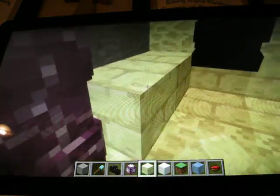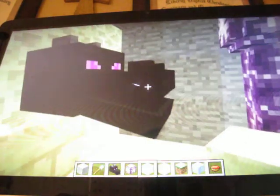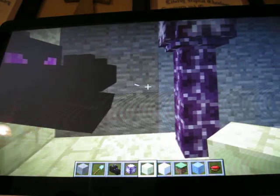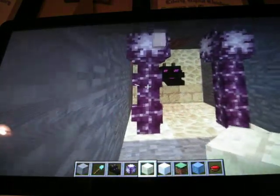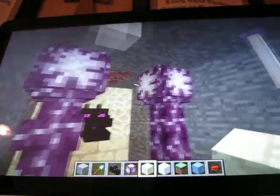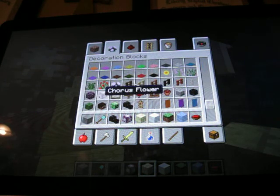So here are a few new things. You have the end stone brick, and you have the ender dragon head, which I think you get from killing the ender dragon — maybe. I'm not sure because I don't know how to get to the end in 1.9.